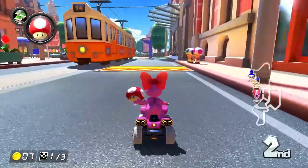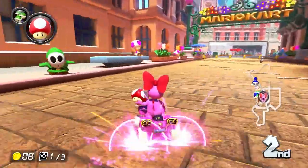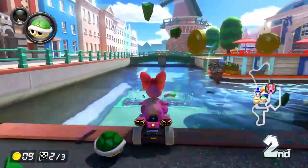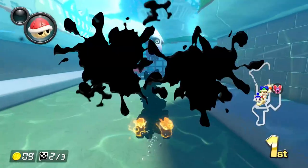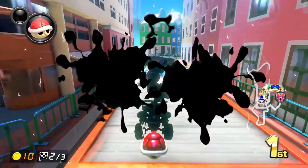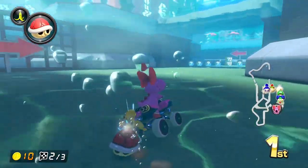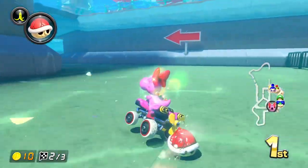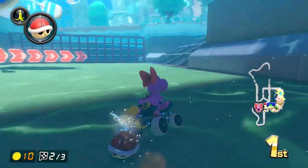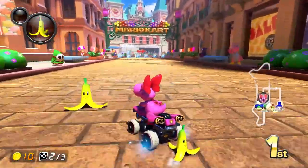I'm going around the little tram cars. I got the pink drift and a triple green shell — I hit Metal Mario! Things are going really well. I have a red shell ready and a lot of good items. We go under the water at the bottom of this little river — so neat! I'm able to block items with no problem.